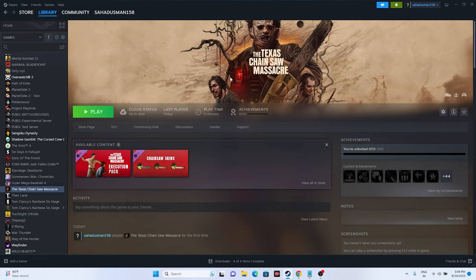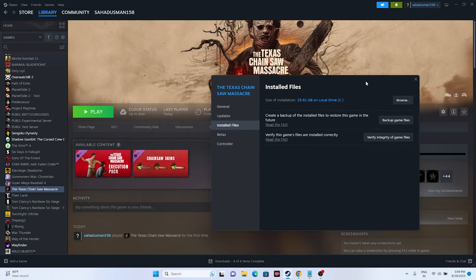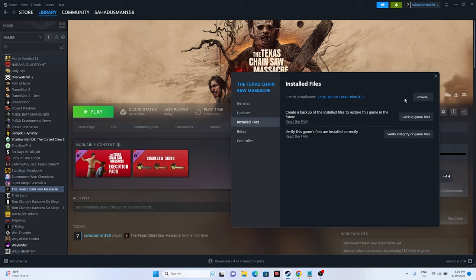Next, verify the integrity of game files. Right-click the game in Steam, go to Properties, go to Installed Files, and click Verify Integrity of Game Files. This will cross-check every file and fix any corrupted or missing files.